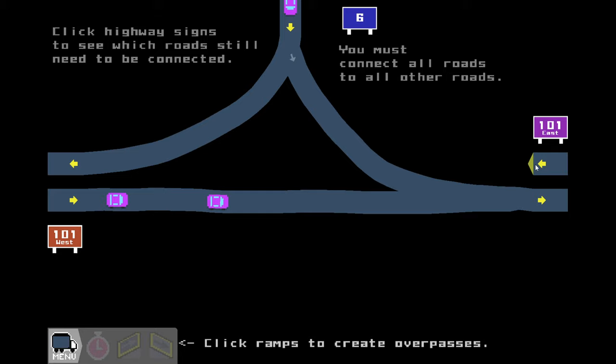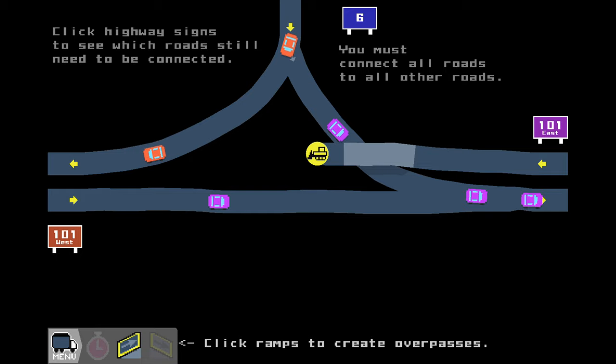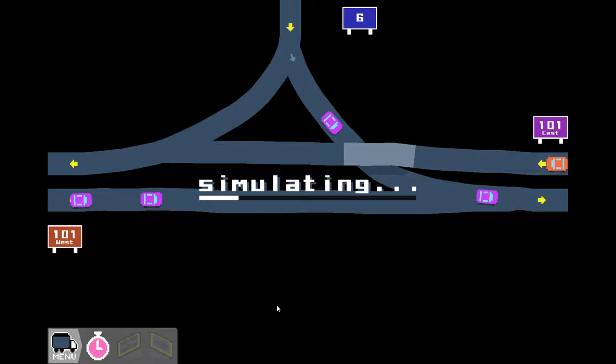Click ramps to create overpasses - okay, all right. So let's try to do this as efficiently as we can. Shortest possible bridge - looks like it jumps a little bit. We gotta keep that in mind. Network complete, everything's connected! Click stopwatch to measure the efficiency of your road network.